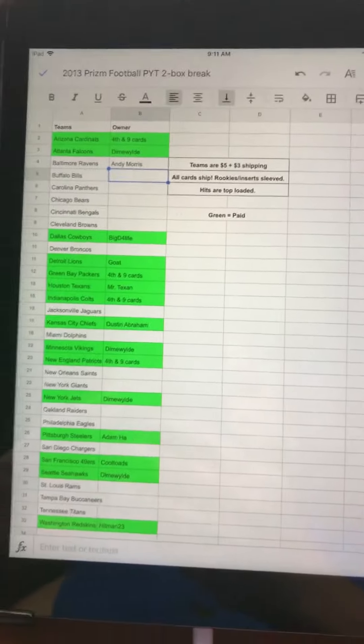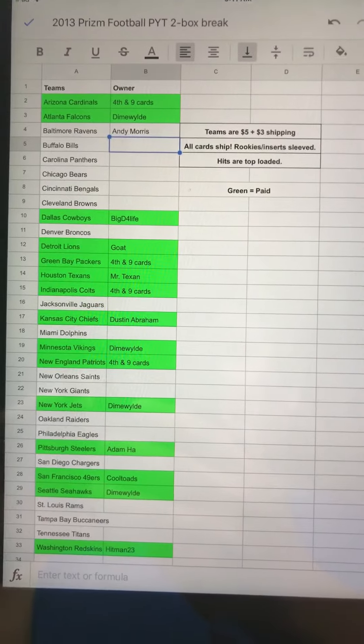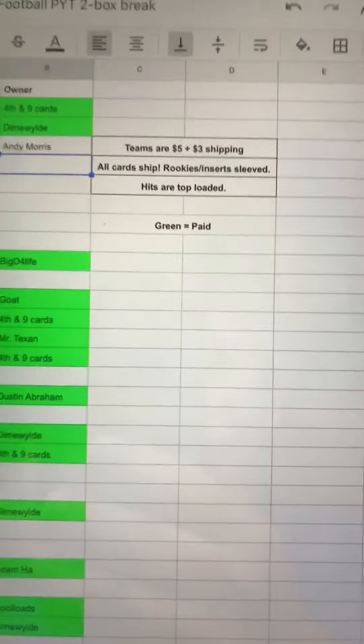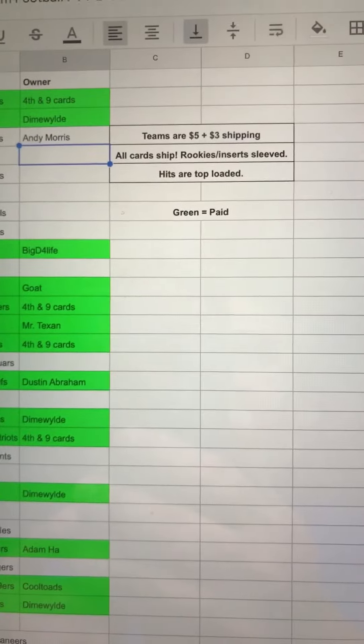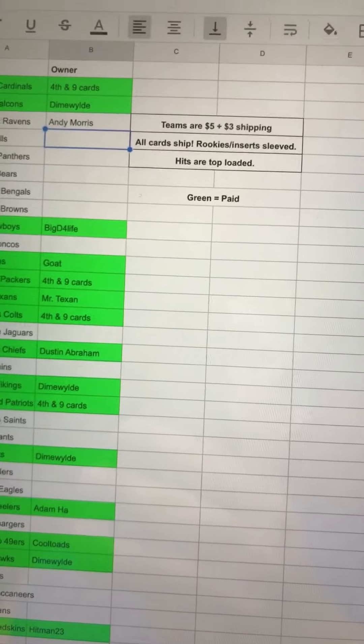Hey everyone, here with a video real quick just to give you an update on where our break is at for 2box 2013 Prism. Remember, teams are $5 plus $3 shipping. All cards are going to ship. Rookies and inserts are going to be sleeved. Hits are top loaded, of course.